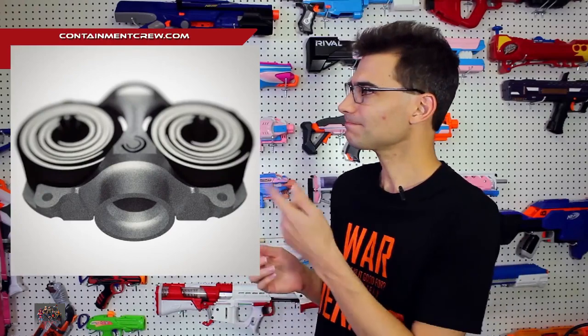Let's talk about another flywheel cage — a little teaser: that image is a Containment Crew aluminum flywheel cage. Can't say more today, but next week we'll have a lot more information. Look out for next week's episode for more on that.